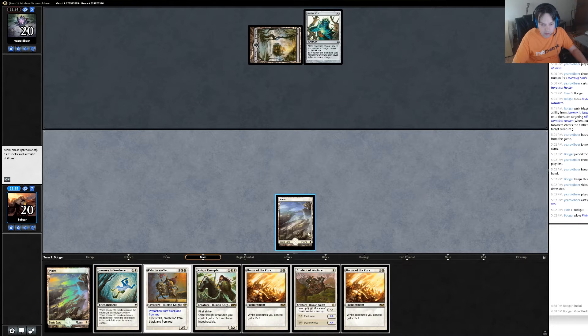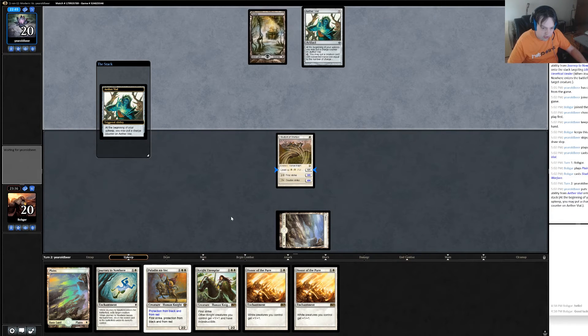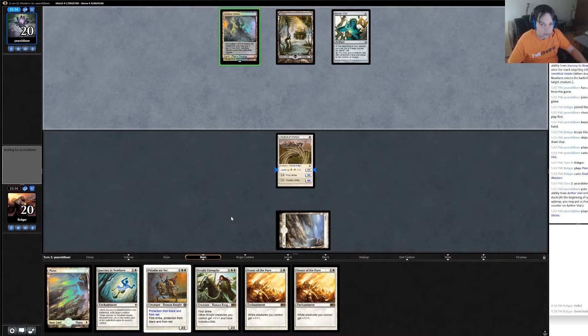This is actually a time where I wouldn't mind extra lands, at least to get up to three. Student of Warfare — depending on what he does I could see doing a lot of things. I'll probably Honor of the Pure next turn but yeah it depends. Godless Shrine tapped or untapped — that's the question. So he is white black, untapped, and blasts something here.